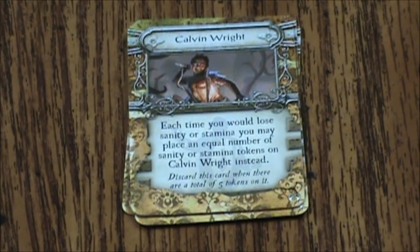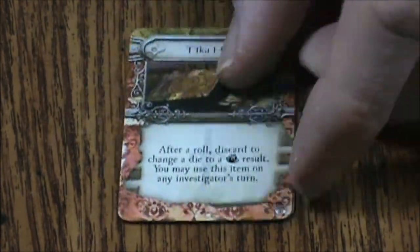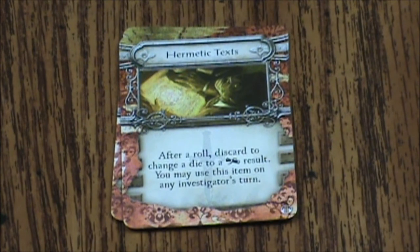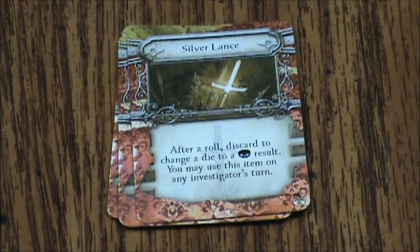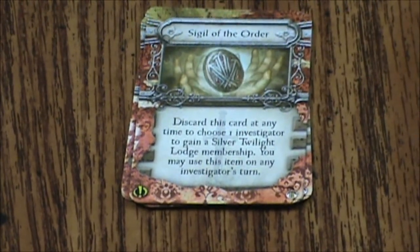Let's move on to our five unique item cards. First up we have the Prism of Vision, then Taka Halo, Hermetic Tex, and the Silver Lance — after roll, discard to change one die to a skull result; you may use this item on any investigator's turn. And finally the Sigil of the Order — discard this card at any time to choose one investigator to gain the Silver Twilight Lodge membership; you may use this item on any investigator's turn. You'll notice a lot of these have exclamation points, so that might mean they're specific to an adventure or overpowered — be aware of that, especially if you're buying this used.